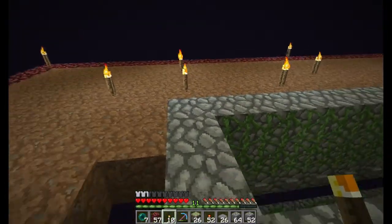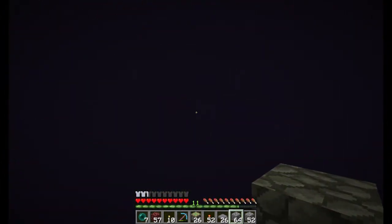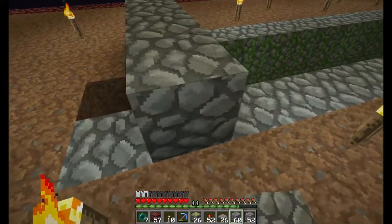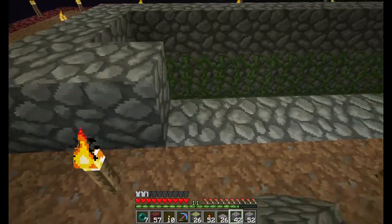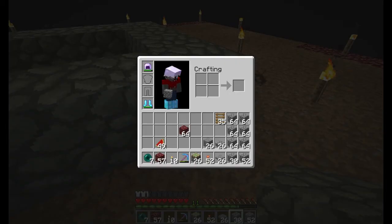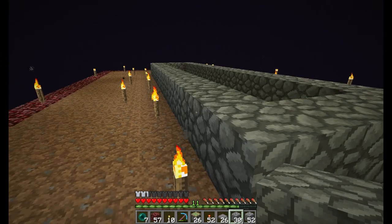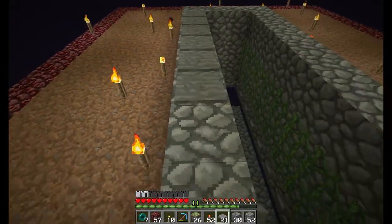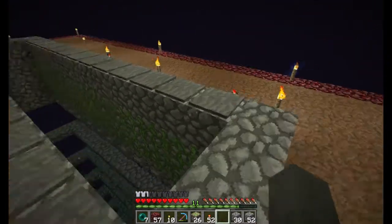I've got it all torn down — no more enderman farm, just a drop zone, some vines, and no place to spawn. I've got plenty of torches up here to keep them from spawning. What I need to do is completely wrap this thing with cobblestone all the way around at the base of the first spawning level. The first thing I'm going to do is line this cobblestone with pressure plates — 26 of them, 13 on either side.